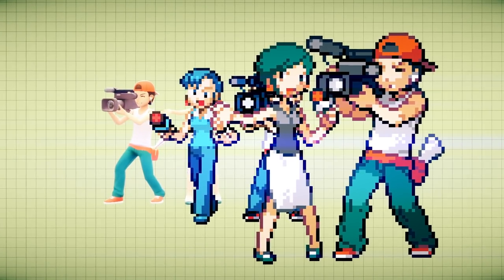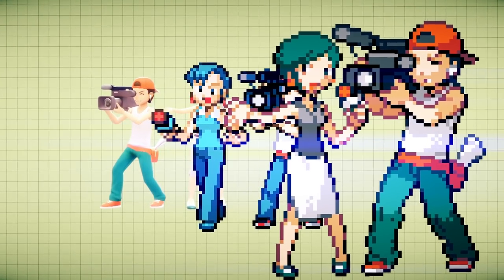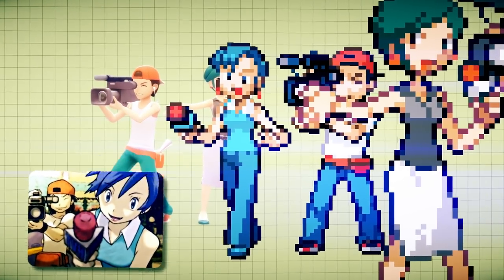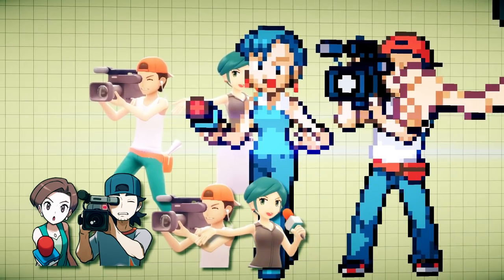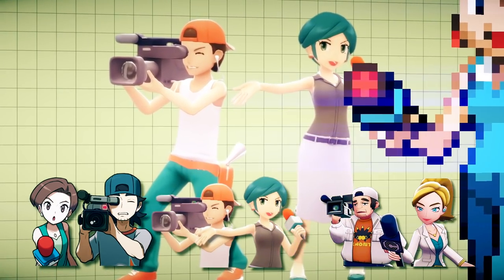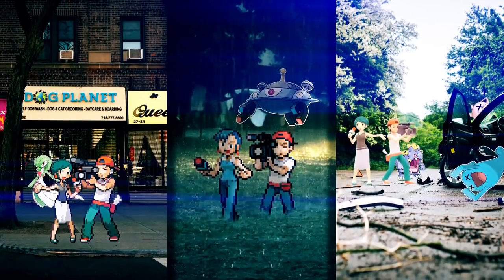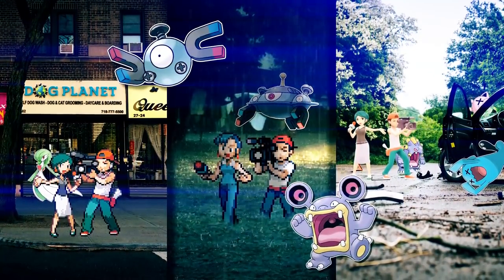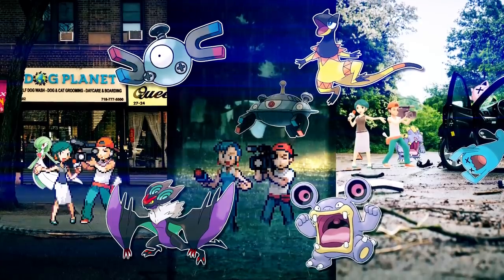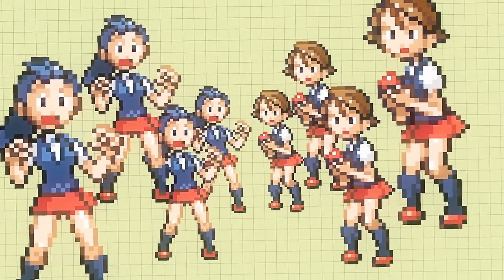The Interviewers — technically a class, though you only meet one pair in any game. They just show up again and again for more interview battles. You've got Gabby and Ty, Rocky and Oli, and Gillian and Cam — all amazing names. They mainly use Pokemon related to their work, like Magnemite and Loudred, or Helioptile and Noivern, because sound and electrical equipment.